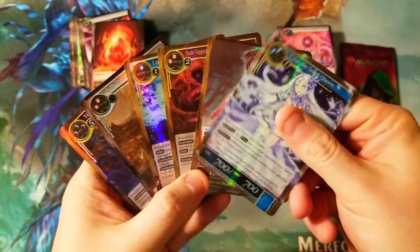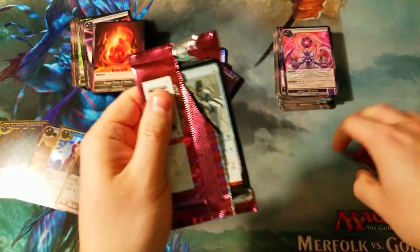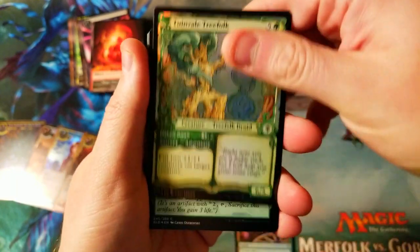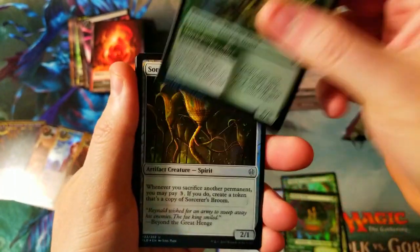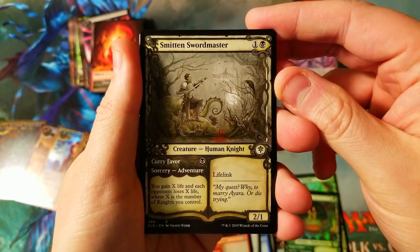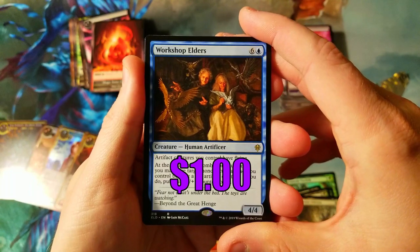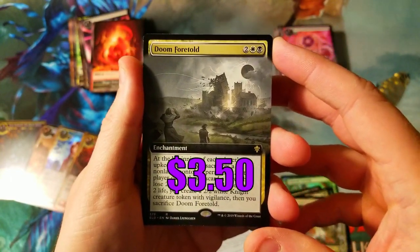Let's get into this collector booster. Throne of Eldraine collector booster pack — I got a decent deal on this at Target the other day, figured I'd pick it up and try our luck. See if we can't get that borderless foil Oko or something crazy. Tunville Tree is a showcase — nice! A nice foil Opt, Curious Pair showcase, a normal version of the one we just pulled, Embreath Shield Breaker, Smitten Swordmaster showcase — sweet! Some unicorn showcase. First rare: Workshop Elders — bulk rare, never even seen that one. Doom Foretold as our first borderless card, not foil.